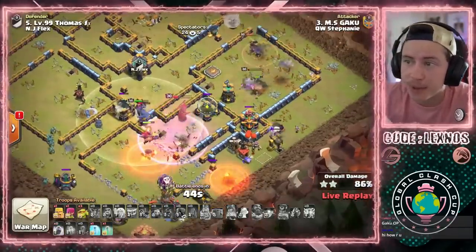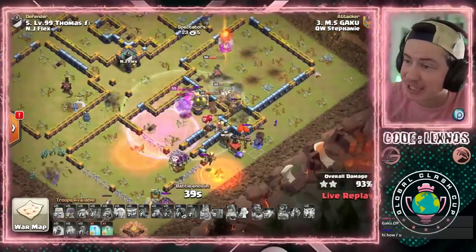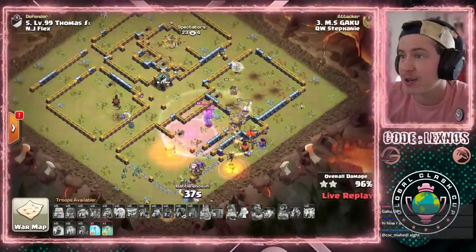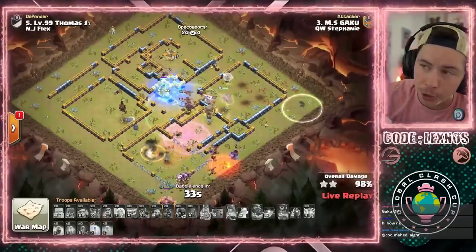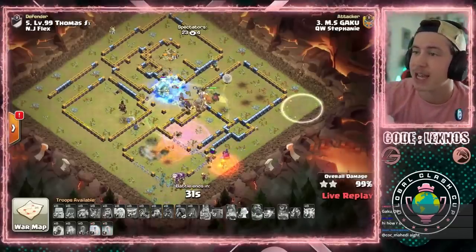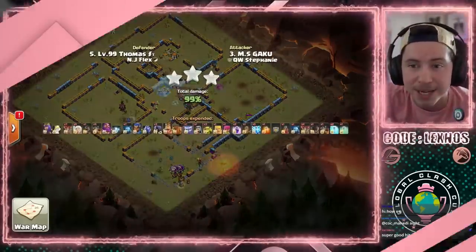We raise the Royal Champion, the Warden, the Rider on the south side. We got another Rider coming out of the CC, but we don't even need it — it's for cleanup. Down go all the defenses. Plenty of time to get the last building in the middle. Two swag spells and a wrecked base. Gaku able to get it done here to kick things off in this match.